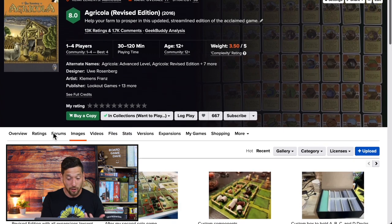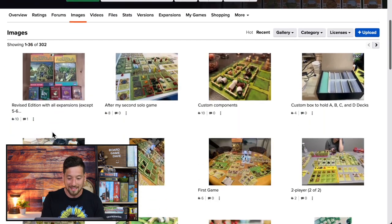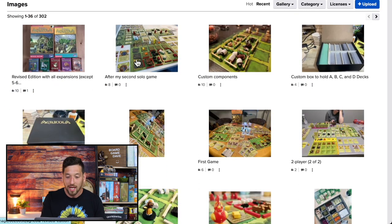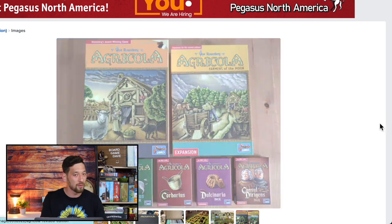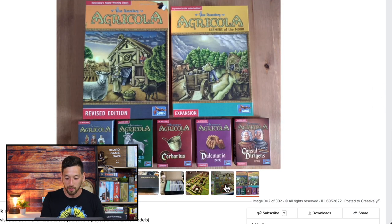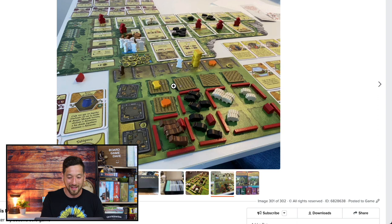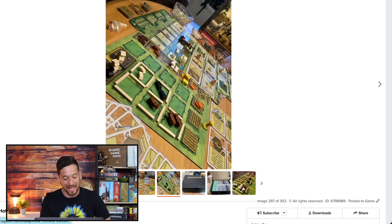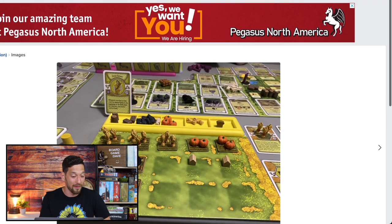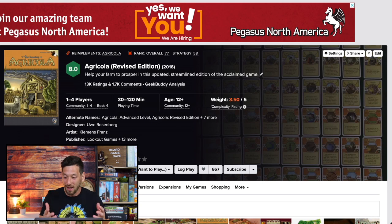Number two, we have Agricola. This is a game that I played a lot on my iPad when I first got into board games, probably in 2019. I played the app version against AI computer opponents. Agricola is this great farming game — you're collecting animals, putting them in pens, expanding your house. It's one of the OG worker placement games by Uwe Rosenberg. You're doing some farming, feeding your family, having more members of your family. Great deluxe components. A classic worker placement game that I just don't have.